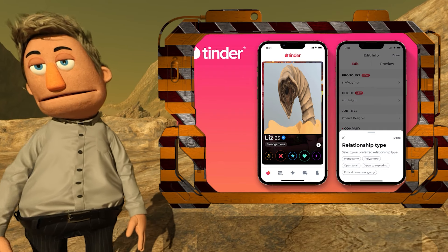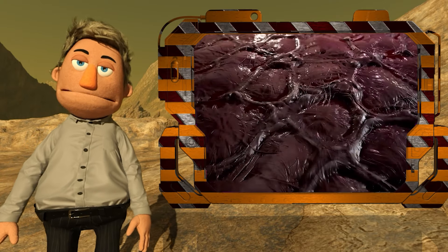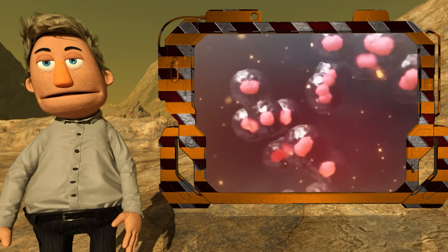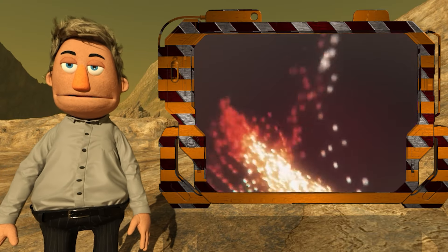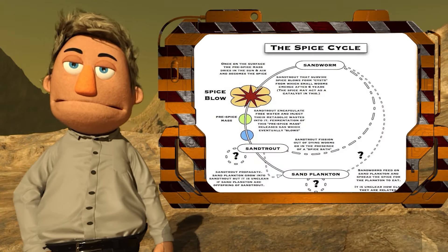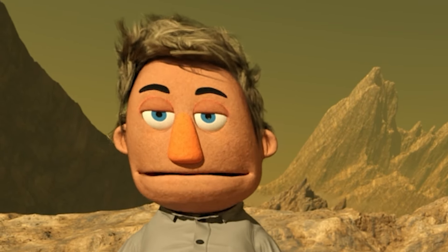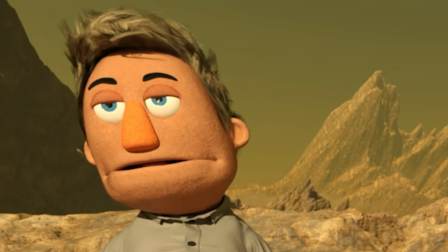Mating occurs after approximately a thousand years, with gravid females attracting males to build nests. The reproductive process involves intricate stages, including the deposition of spice fibre egg cases, leading to the creation of larvae. Eventually the larvae join together, forming a pre-spice mass that undergoes a powerful explosion called a spice blow, resulting in the creation of melange. During this process, many sand trout die, triggering changes in surviving larvae that lead to their metamorphosis into adult worms, adapting to the toxic environment and developing autotrophic abilities.